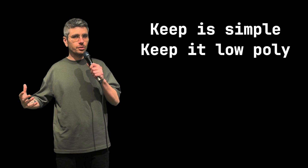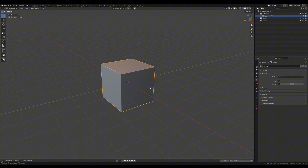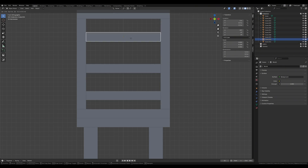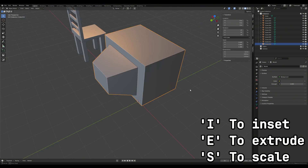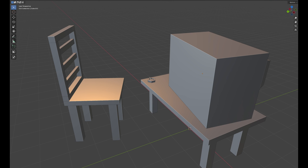Modeling low poly assets. The secret to modeling good PSX graphics is to keep it low poly. Block out the most basic form of whatever you're trying to create. Modeling a chair? Give it four legs, a seat, and a backrest — nothing fancy, no bevels, no curved surfaces, just cubes and skinny long cubes. Want to model a TV? Bring in a box and if you want to get fancy, insert the back face by pressing I in edit mode, extrude with E, and scale down the end face with S — and you've got a TV. Throw in a coffee table, an ashtray, and a cigarette with a lighter; this took all of 10 minutes. Keep it simple, keep it low poly, don't overthink it.